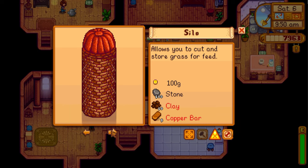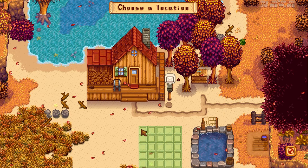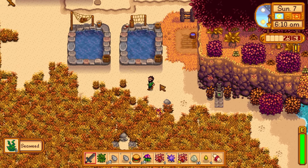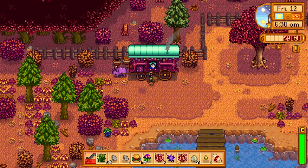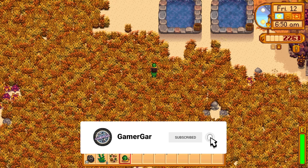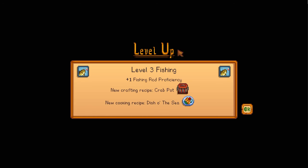The next fish pond needs to contain something that will give back green algae. There are a few fish in the game that do that, but we need to get our hands on one without fishing it up. The traveling cart lady actually sells a snail for 700 gold — she does rip us off, but it's worth it. When we put the snail into the fish pond, it has a chance to give us back green algae. So we now have two fish ponds: one giving seaweed and one giving green algae.